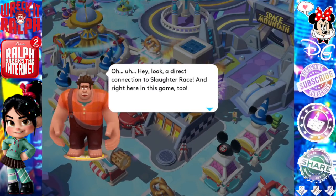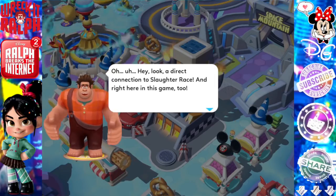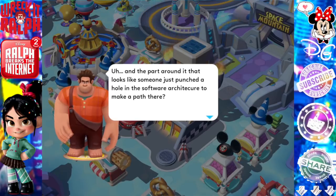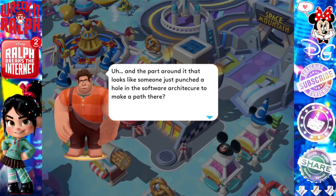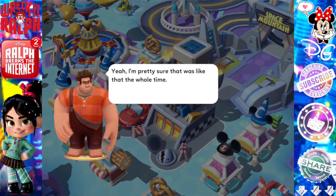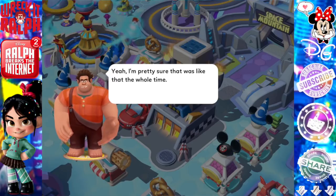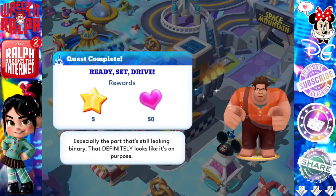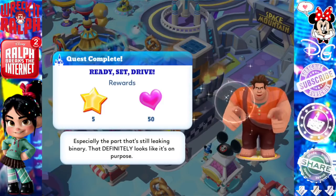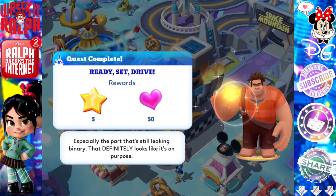Ralph! Oh hey look, a direct connection to Slaughter Race right here in this game too. And the part around it that looks like someone just punched a hole in the software architecture to make a path there. Yeah, I'm pretty sure that was like that the whole time. Quest complete — Ready, set, drive! Especially the part that's still leaking binary. That definitely looks like it's on purpose.